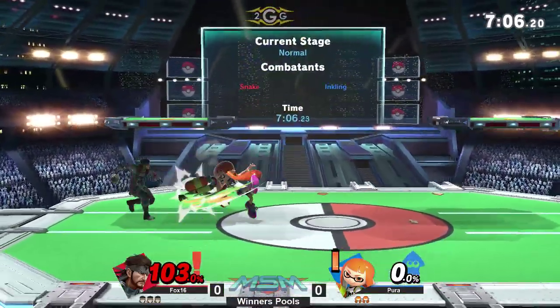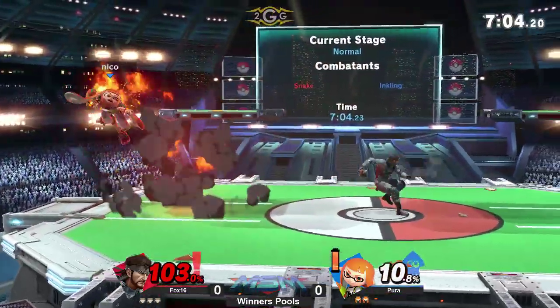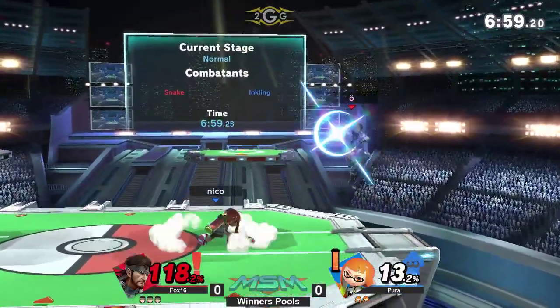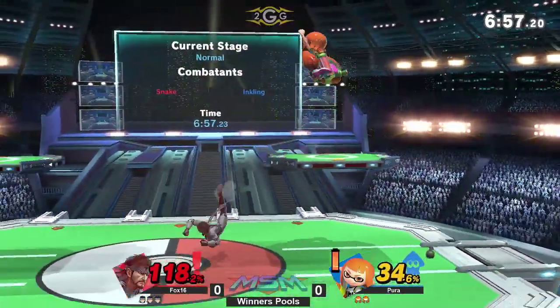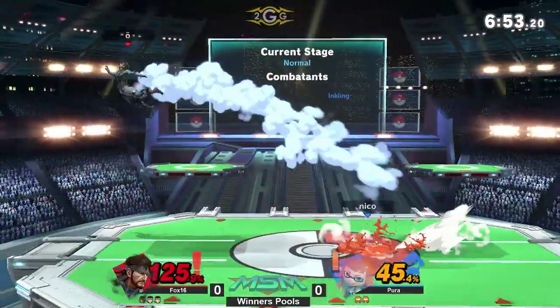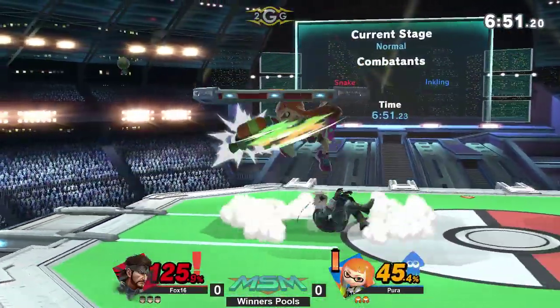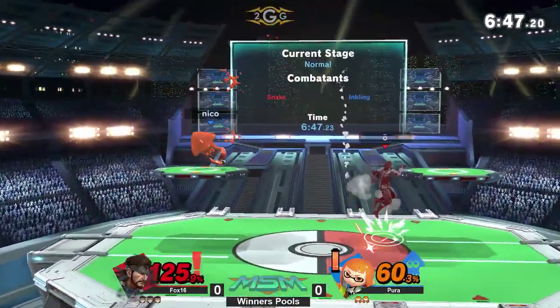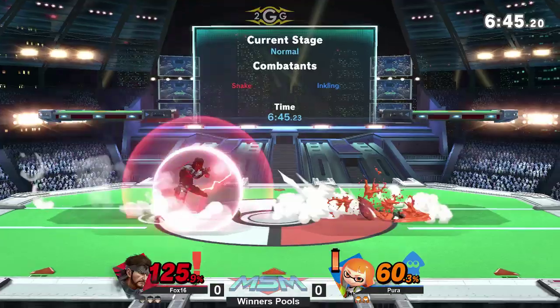Inkling is of course a middleweight, and unless you're one of the heavy characters in this game, you're almost certainly going to be dead in triple hits to any point of Snake's up tilt, sitting on 108%. Fox 16 can live for quite a while, especially given Snake's superior weight in this matchup.